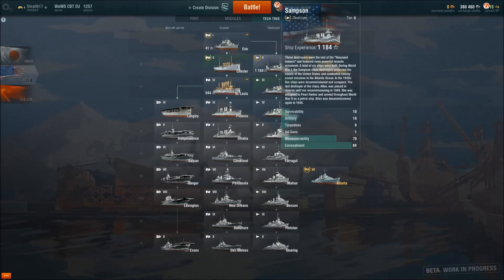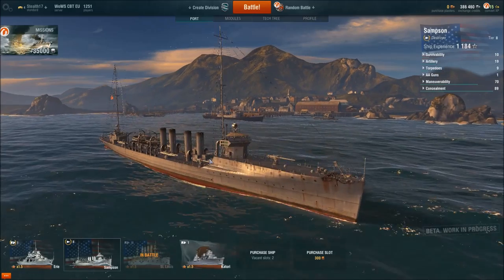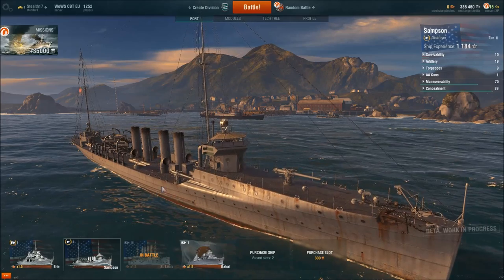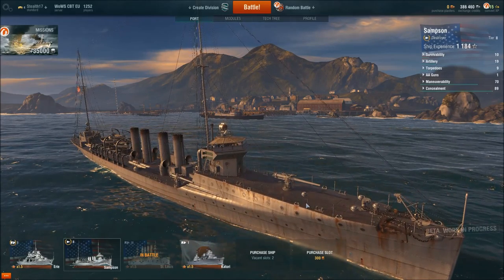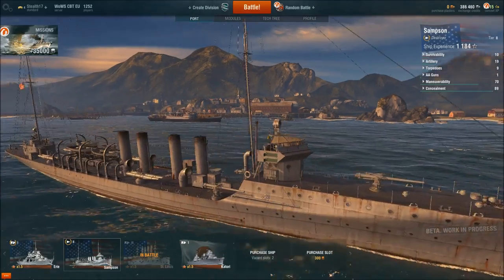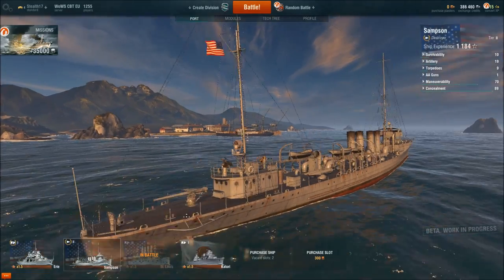Destroyers don't have a heavy armament like the cruisers or battleships. They carry lesser armament, which makes them faster because the turrets and guns aren't as heavy. But they make up in firepower by using torpedoes. You can see the base Samson class Destroyer here — I already have it fully upgraded. The base guns are on the bow of the ship, one on the starboard, one on the port, and then another one on the rear, or the aft.